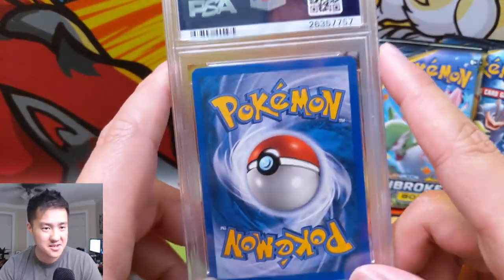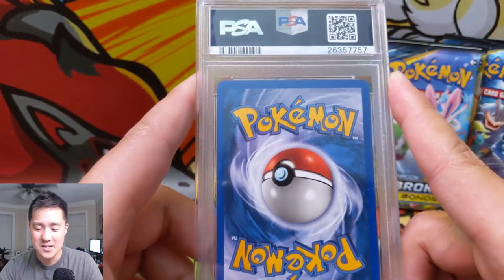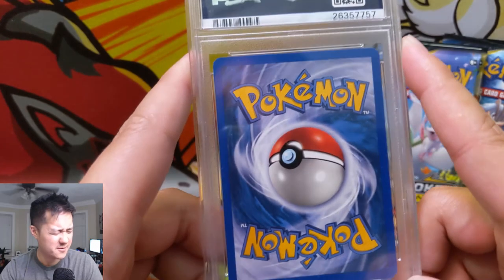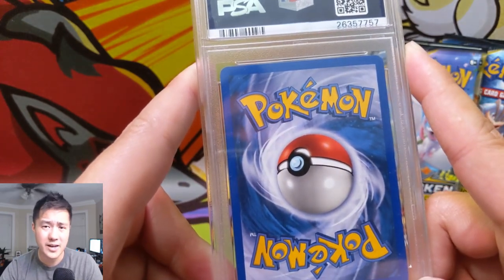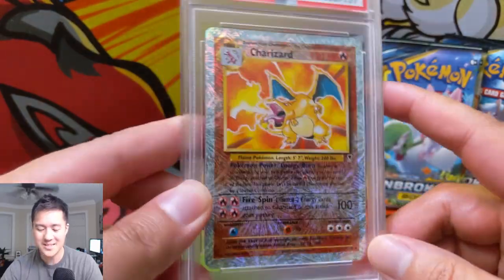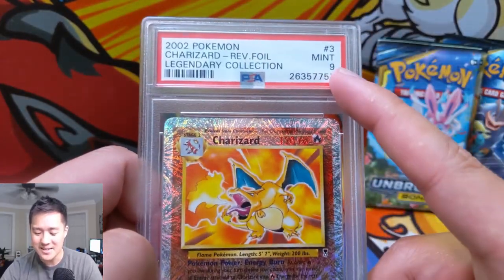Now for the PSA card. So this is what I meant by legendary — this is from Legendary Collection. And it's the big one. I can't remember exactly when it came out, but I think it was after some of the Neo sets. Essentially it had a lot of stuff from Base Set, Jungle, and I think Rocket. And — boom — it is a reverse Charizard, Legendary Collection, PSA 9.